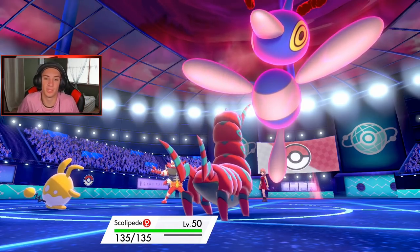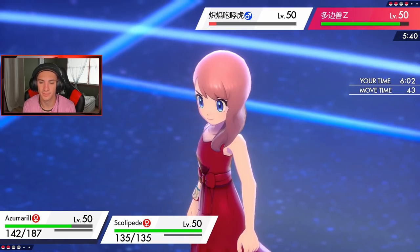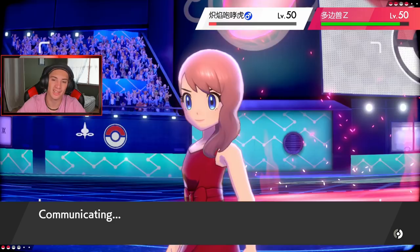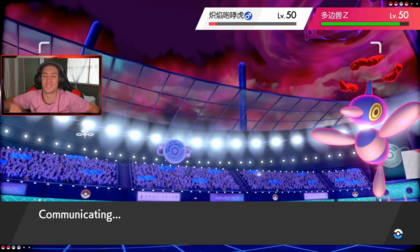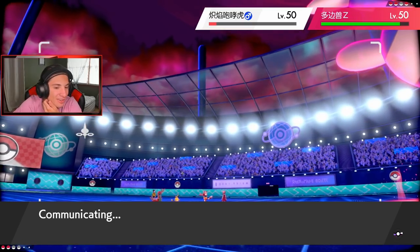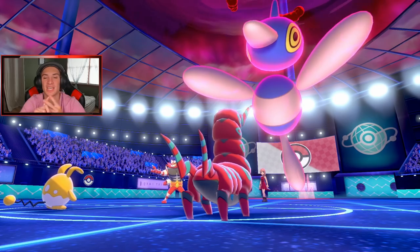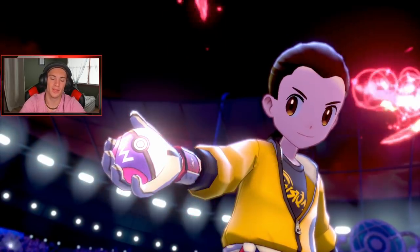Tailwind is gone too. I'm going to have to Dynamax — I think I've got to Max Guard here, block that Tailwind ending, and we should be able to eat up this Darkest Lariat. Another Aqua Jet — easy eats, easy eats baby! Get Scolipede out here. Definitely going to Max Guard and wait for the Dynamax to end the Tailwind. Aqua Jet to take out Incineroar — see you later punk! Dynamax and hit that guard button, just relax.